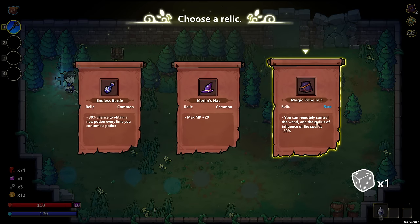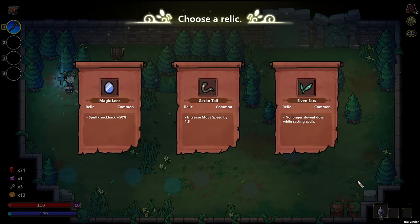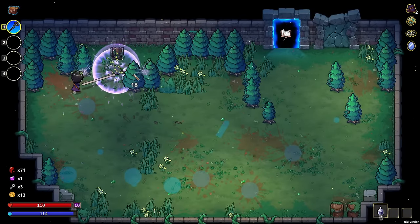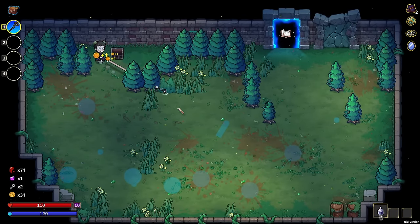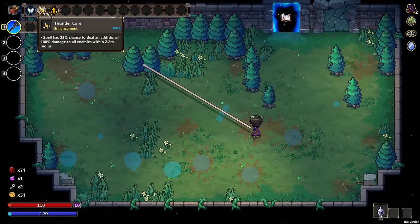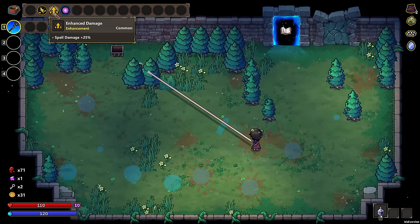Remotely control the wand — I wouldn't want that right now. Spell knockback 50%, not slowed down by counting — none of these are real good. I'll go with knockback just because as long as I'm using Nova, it's going to be pretty good. I don't know if it does anything with the butterflies, but we're going to test it out in the next room.